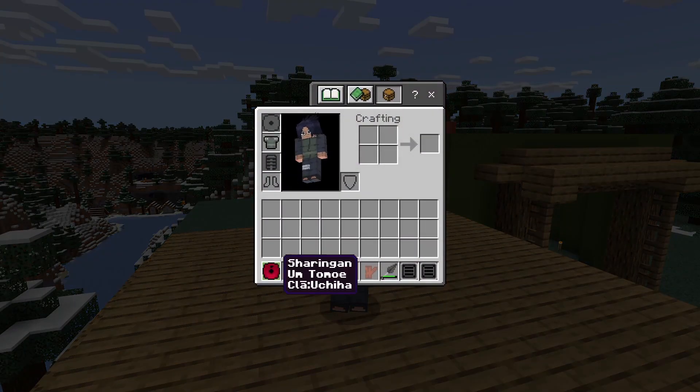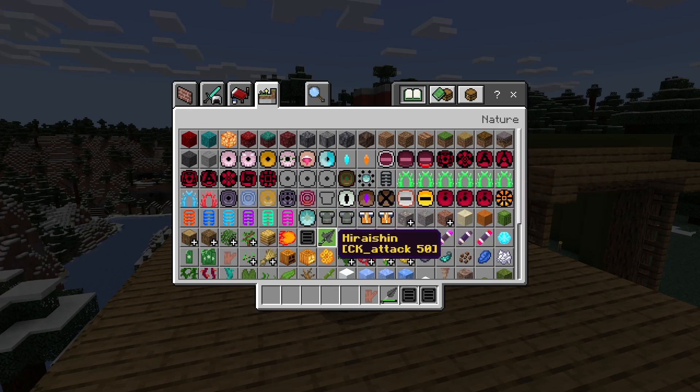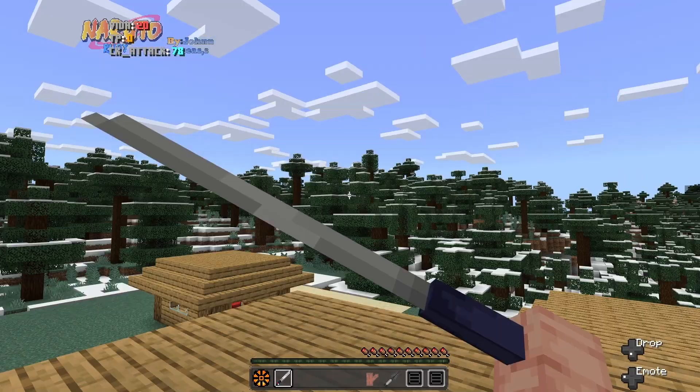Okay, so we have the Sharingan because I selected my clan. Straight into it, I believe we have the Gates — I don't think we had that before. We have Tsuka Nikona, which we definitely didn't have before, or maybe we did, I just can't remember. I believe Kusanagi is new. Wait, no, Kusanagi isn't new.